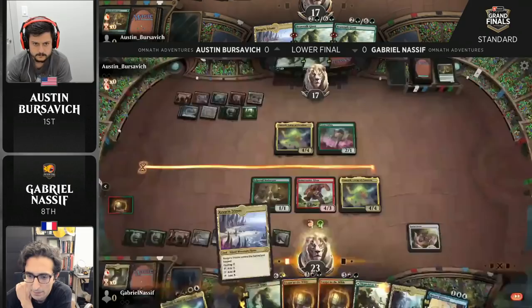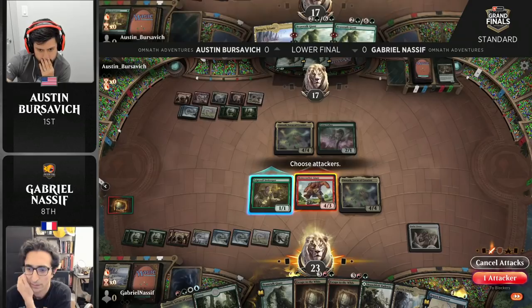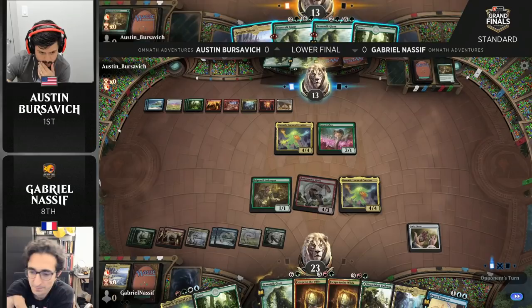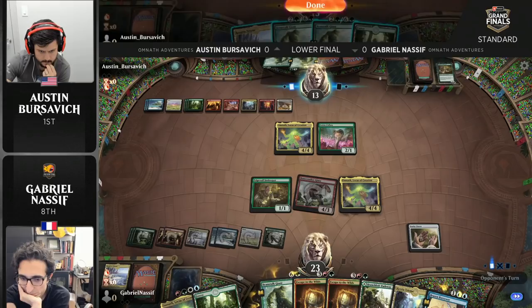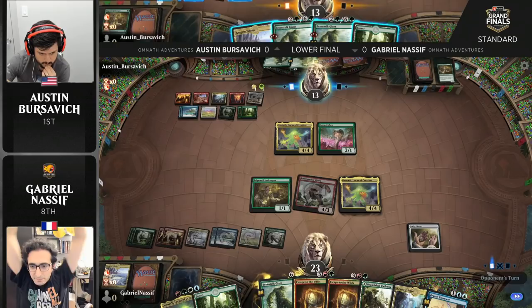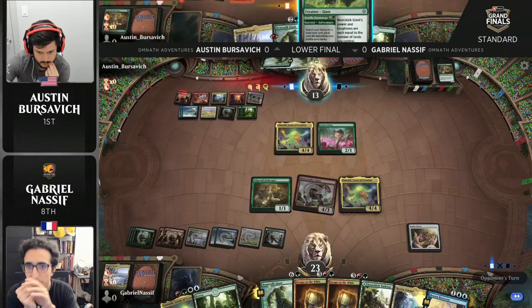We're going to see Brazen Borrower's Petty Theft return both the Beanstalk Giants to hand. Typically, bouncing an adventure creature doesn't feel very good because it unlocks the opportunity for them to use the adventure part again. But here it's actually not that bad. Beanstalk Giant, at this late stage of the game, isn't the explosive card that it is on turn three with a Lucky Clover. Circling back to the crucial Bonecrusher Giant, which double-Stomped Versavich's two Edgewall Innkeepers — in the absence of Edgewall Innkeeper and Lucky Clover at this stage in the game, it's okay to bounce the giants. But if Austin was getting additional value off either of those adventure engine cards, it would be a different story.